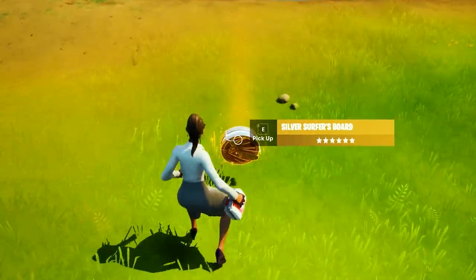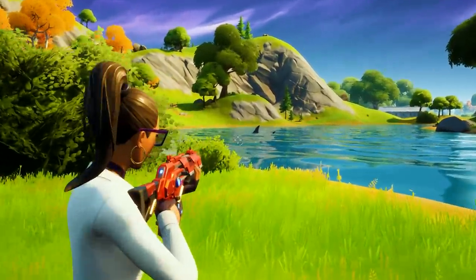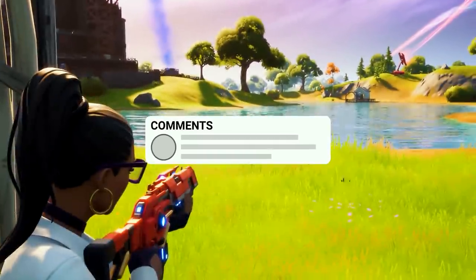Those are the 10 hidden fishing tips and tricks we've discovered throughout Season 4. Do you have tips that we didn't mention? Leave them as a comment below. If you have info on where to find Midas or Vendetta Floppers, leave it below, and we'll be sure to investigate it.